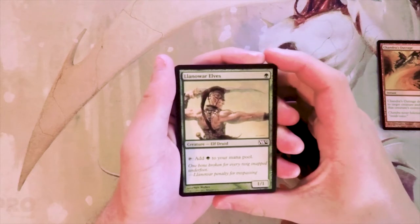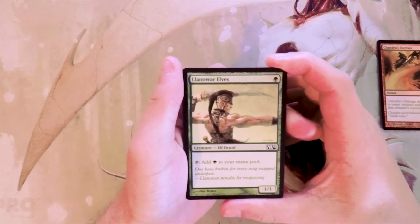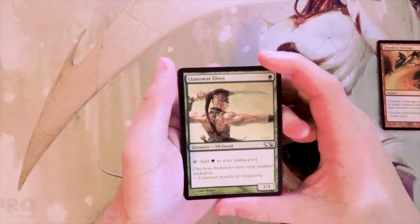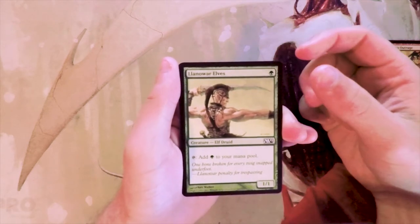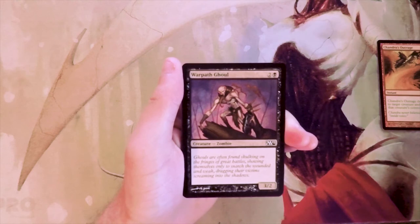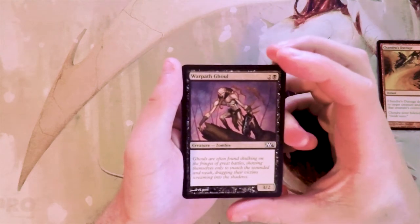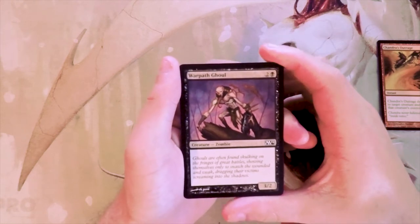Llanowar Elves is a 1/1 for one green that taps to add green to your mana pool — obviously a great ramp card, absolutely fantastic. I don't think I'd take it over the Outrage, as the Outrage seems a little more outright powerful, but it's still very good in a green or green-red ramp strategy. Warpath Ghoul is a 3/2 for three with no ability — just filler at this point.